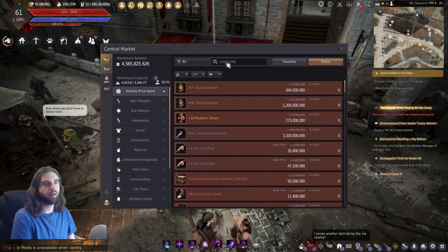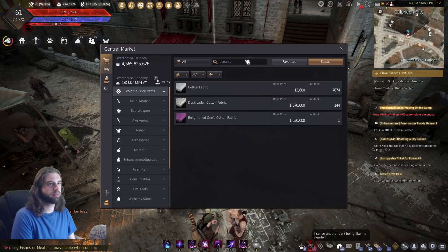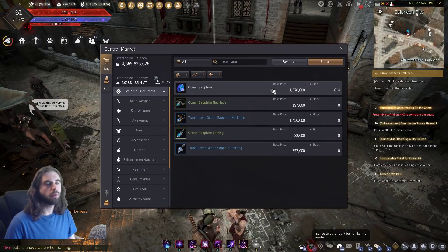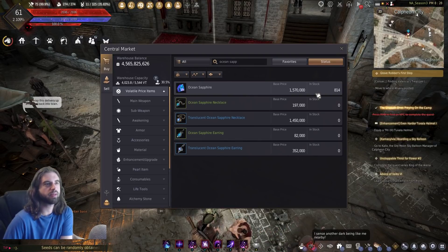The next items on the list — the cotton fabric, which you can see right here is relatively in stock, as well as the ocean sapphire — both of those items are really easy to obtain. You can just pick them up off of the central marketplace to continue crafting.